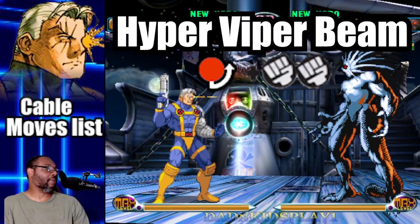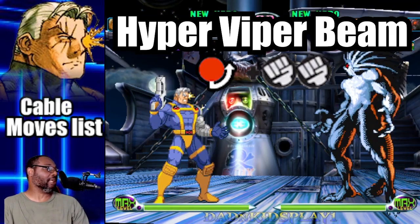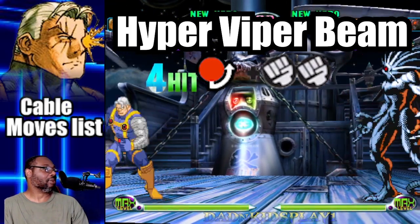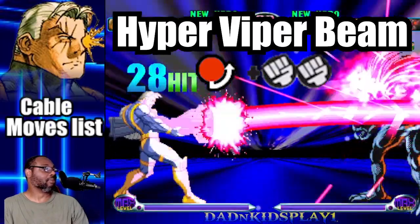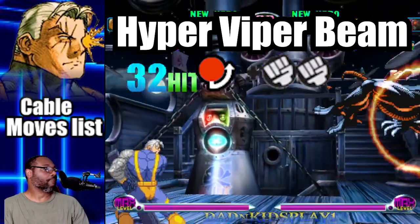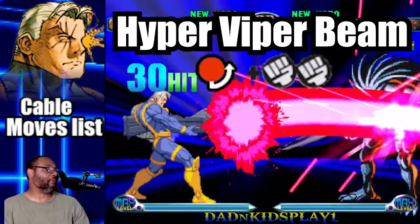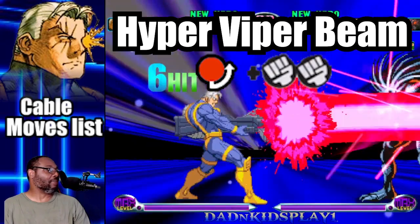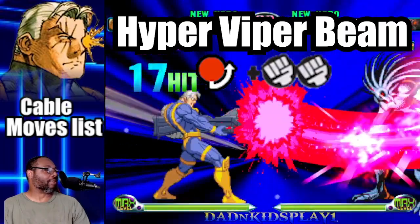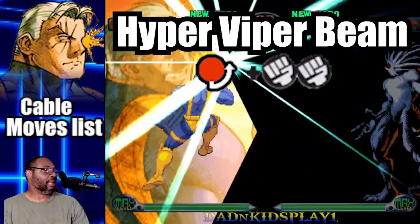Cable has two hypers in the game. The first one I'd like to cover — and also my favorite — is called the Hyper Viper Beam. To do this move, do a quarter circle forward and press both punch buttons together. Make sure to have meter since the move consumes one bar. This move is one massive combo and you can link it into just about anything. Make sure to button mash to increase the damage output and add hits. Just like the Viper Beam, it can be done in mid-air.